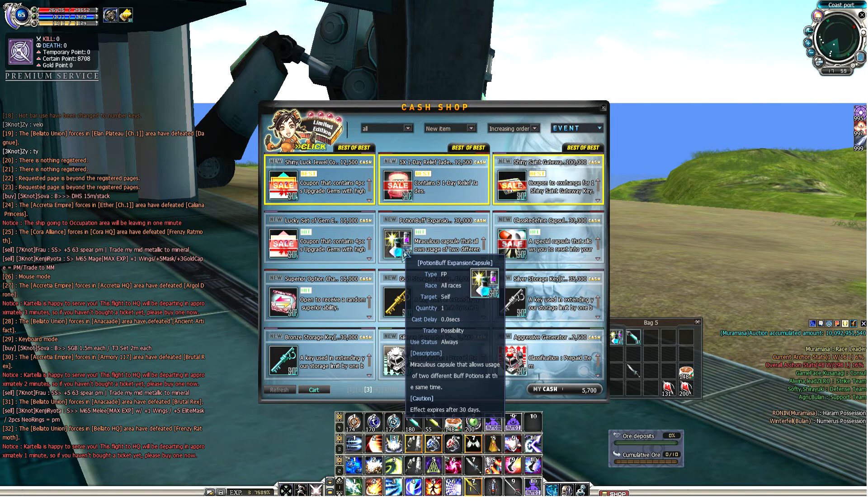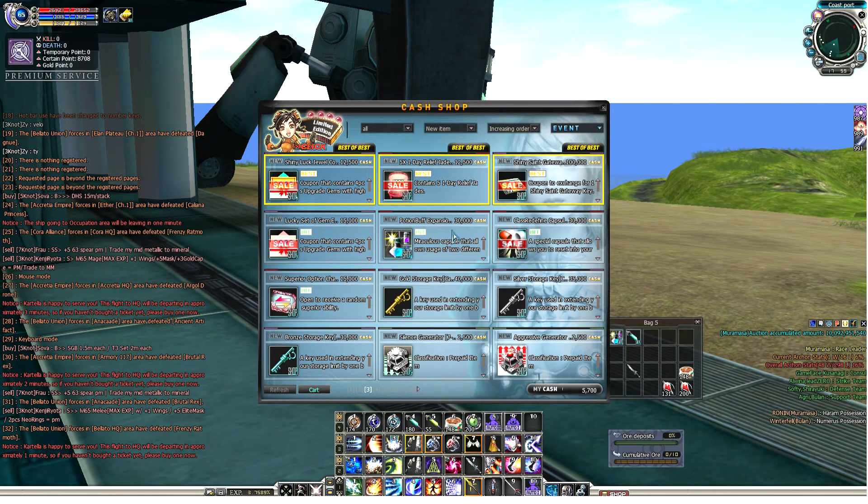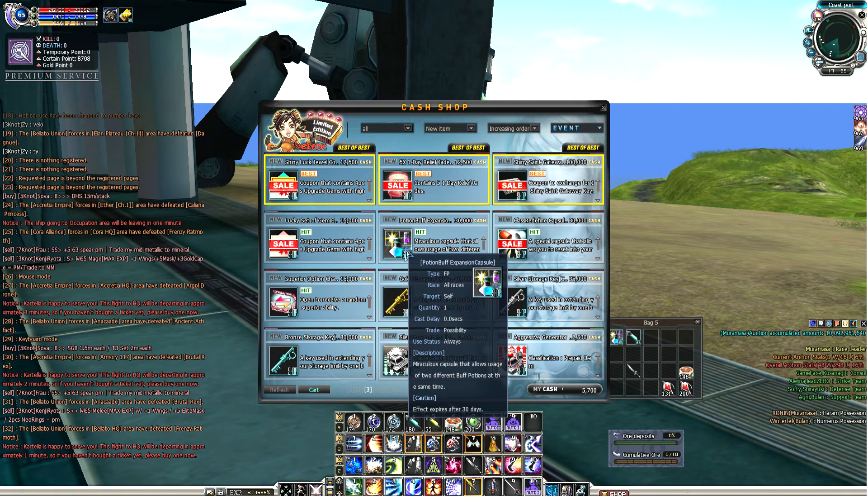Some people call this 'dual pops' because you can use two potions at the same time, so this is actually a very good item. If you check the price, it's 30,000 cash points, which translates to 300 Philippine pesos. It's not cheap but not that expensive. If you're a light spender it can feel pricey, but fortunately it goes on sale every now and then — sometimes 50% off at 15,000 cash points, so 150 pesos.